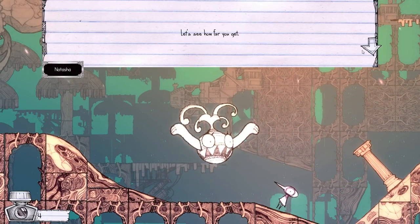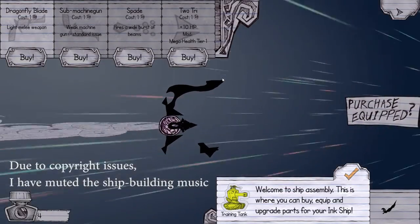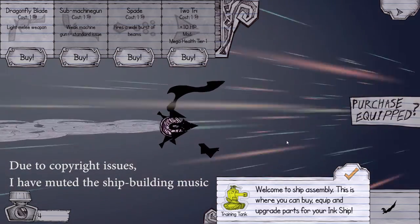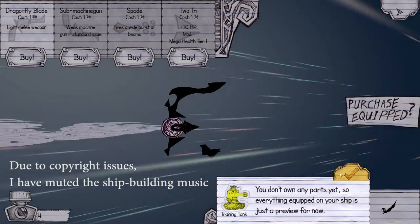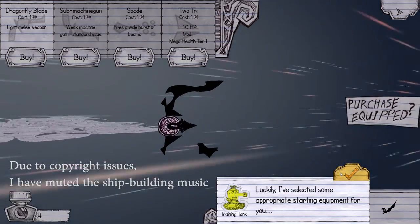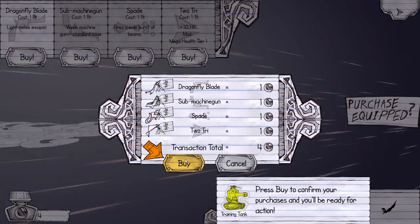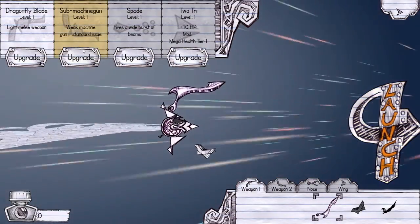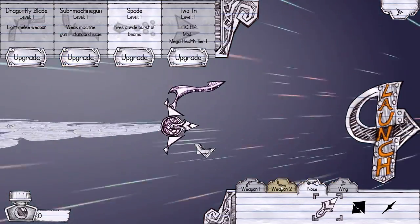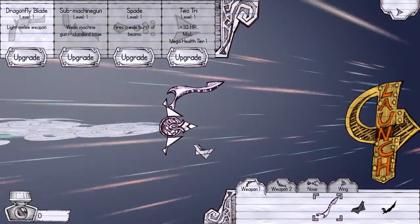The game asks if I'd like to try my luck in the infinite sky — and suddenly it transforms into its space shooter segment. Welcome to Ship Assembly! This is where you can buy, equip, and upgrade parts for your ink ship. So much is happening so fast — I kind of like that. Everything equipped on your ship is a preview for now; luckily, appropriate starting equipment has been selected. I press the button to buy all parts, and we launch!